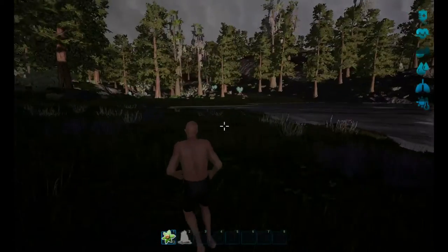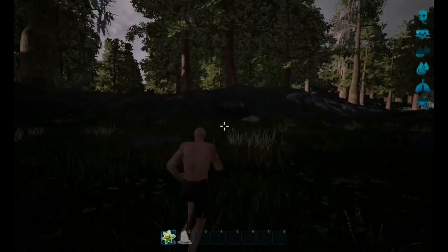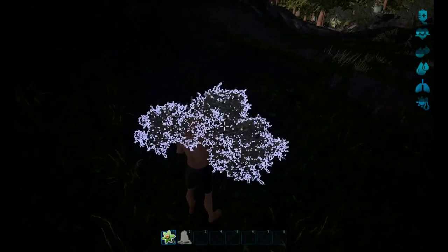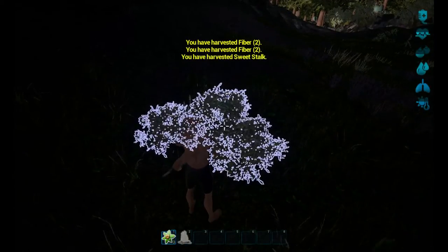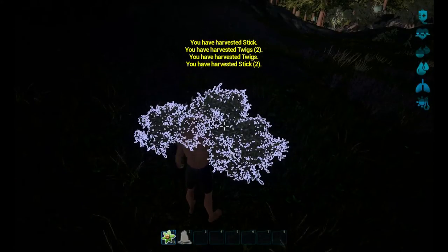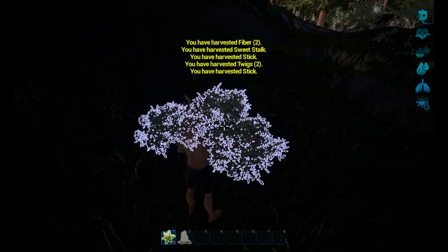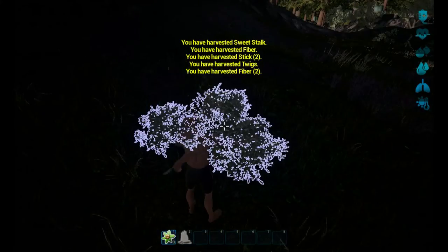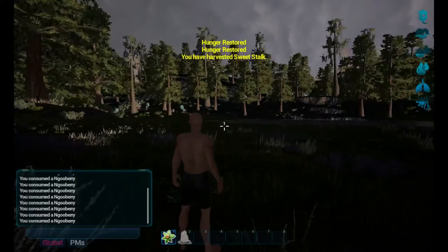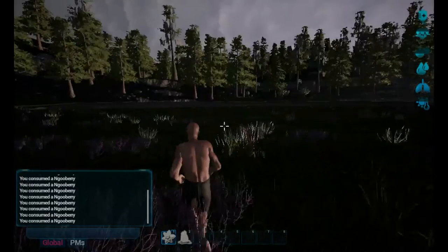We'll probably build near this lake where we placed our fire - that's probably a good spot to mess around with. Let's see what this bush gives us - hopefully some berries. Sweet stock - I wonder what that is. Let's eat up. We're going to have to kill some animals soon.